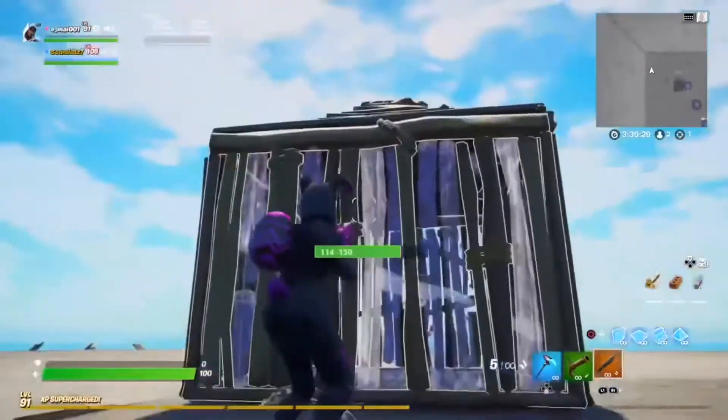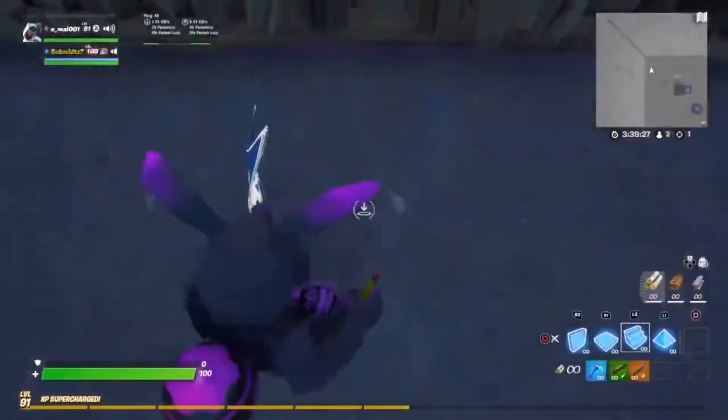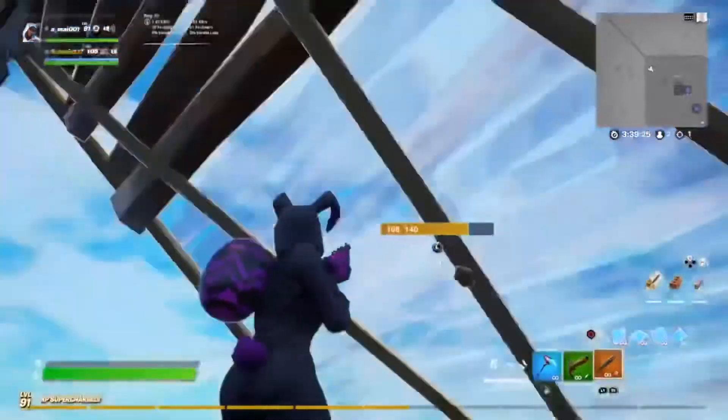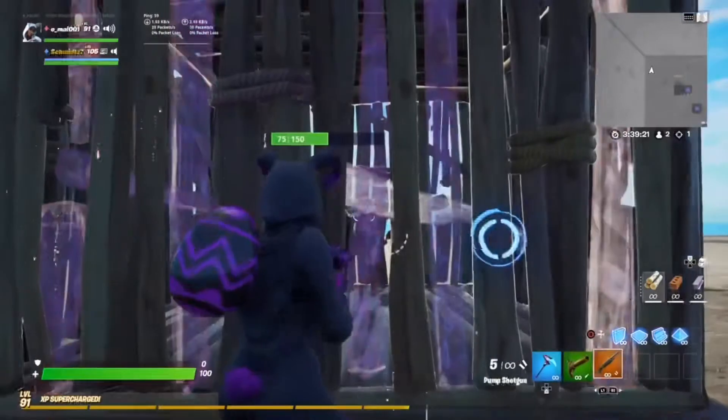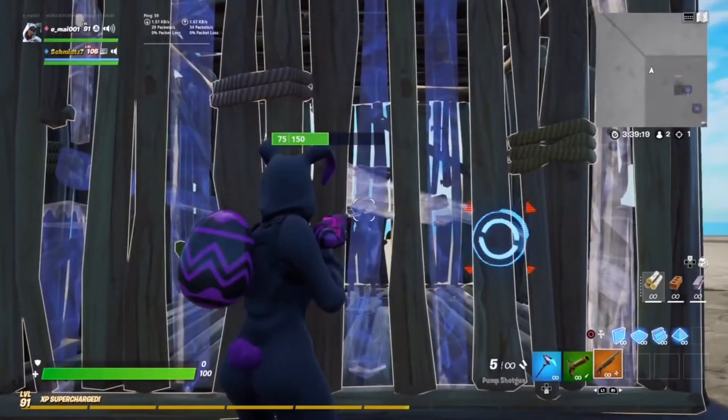So what you want to do — say your wall — you just want to come up right against the wall, place a staircase right behind you just like this, and then hit the wall once, or depending on what material it is, just enough so it's one hit away with a pickaxe.